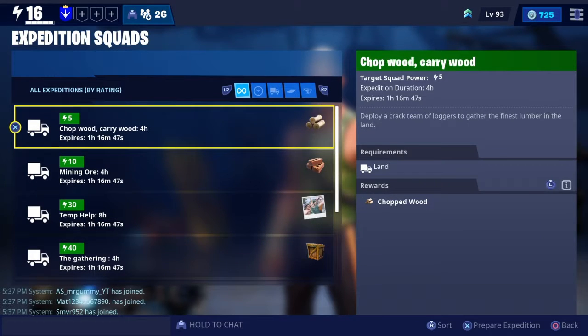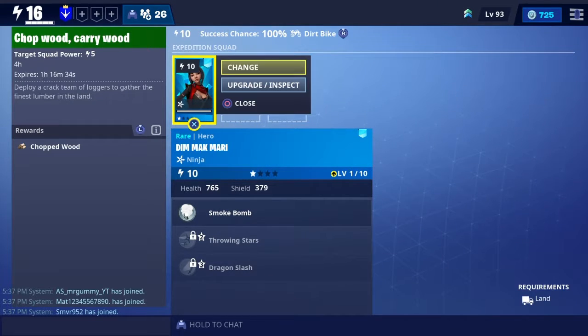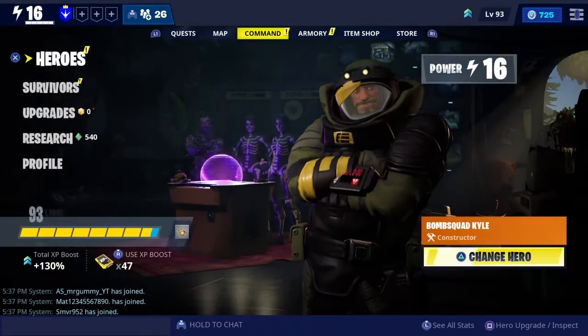Expeditions are basically little side options you can do to get loot. You send random heroes on them — you load up a squad, hit square to start the expedition, and they'll be back in a certain amount of time, sometimes an hour, sometimes two to four hours. If you're familiar with building weapons in Warframe, it's the same process, except instead of crafting, these guys are gathering for you.